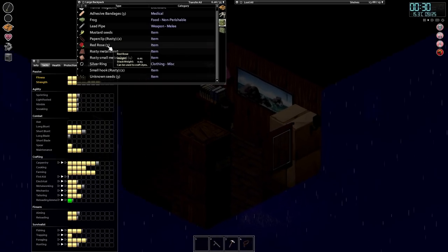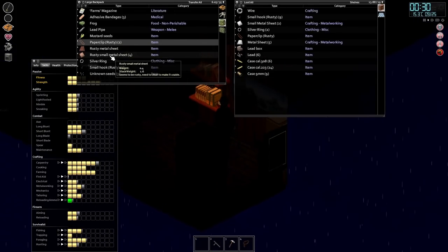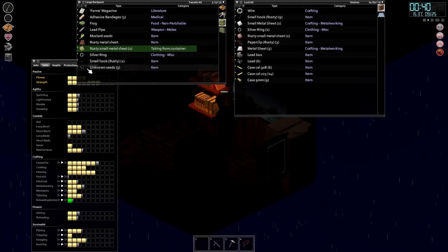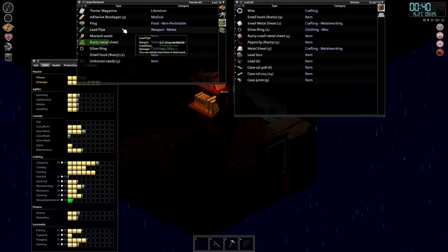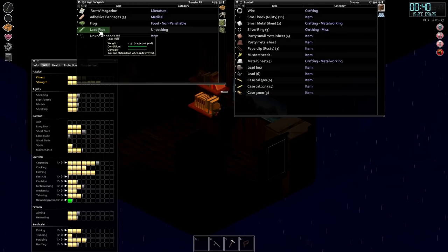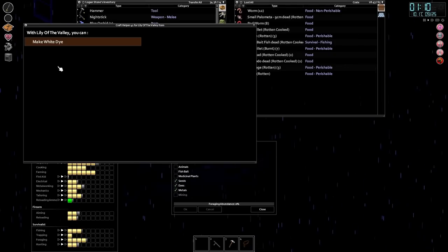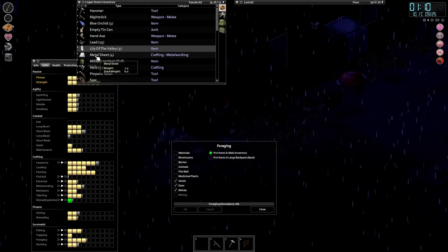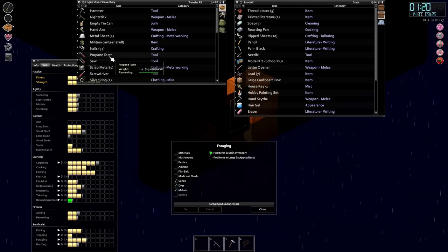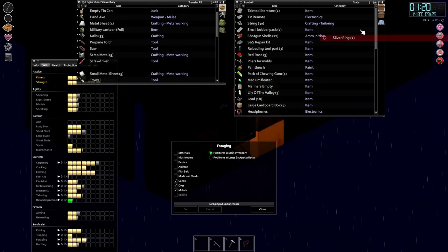We've got mustard seed and red rose used to make dyes - awesome. We've got some more rusted sheets and stuff. Three unknown seeds - we're going to want to keep finding them. Another lead pipe - destroy the lead pipe and that gets our metalworking up a bit. Lily of the valley - we can use to craft dyes, make white dye. The blue orchid we can use to make blue stuff. We've got five scrap metal - we should now have everything we need to make the container.